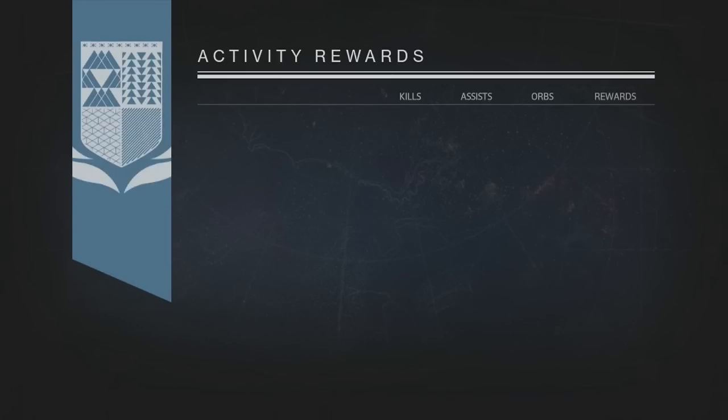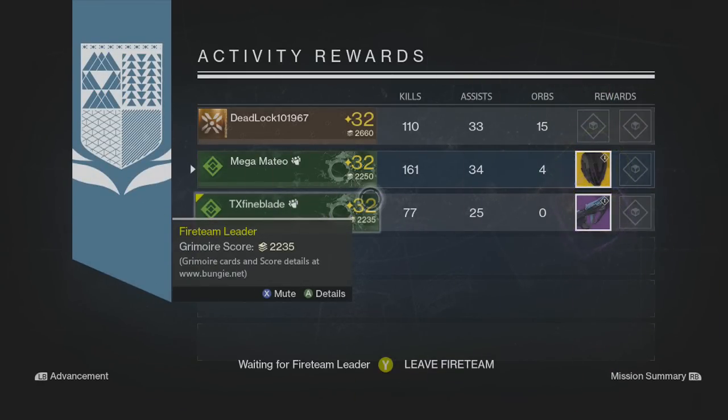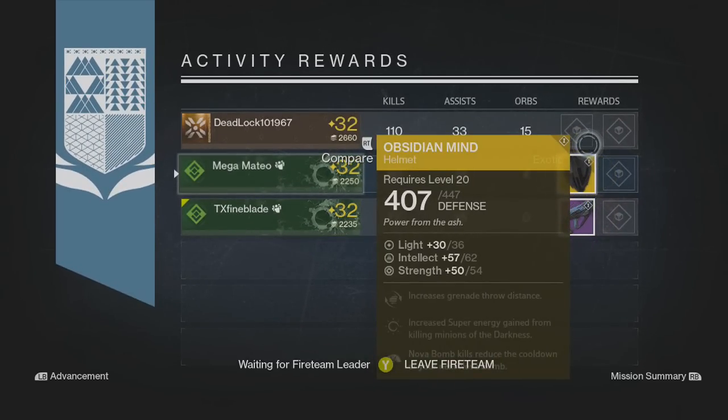It actually wasn't an arm piece — it was a helmet. As you guys see here, I got the Obsidian Mind. I already had it but I was happy because it gets me another exotic shard. My friend actually got a fusion rifle called This Time on Target.